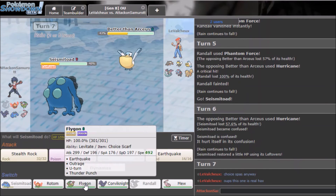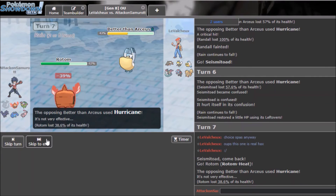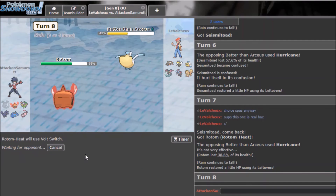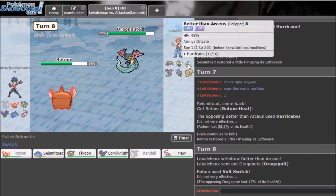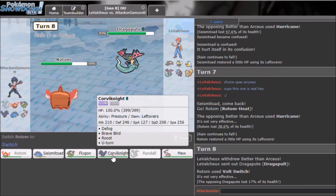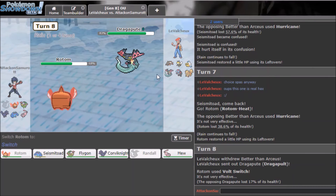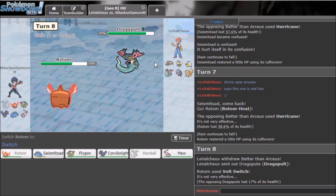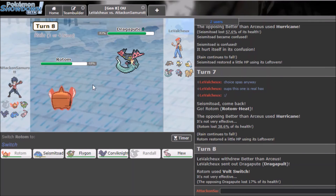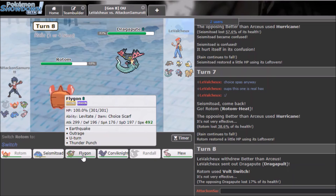I'll go back to Rotom and Volt Switch — he goes into Arcanine. He switches to Dragapult — I could have burned the opponent's Dragapult but this is fine. That sucks — I should have used Dragon Darts because I'm so fast and I can't forget how fast this mon is.